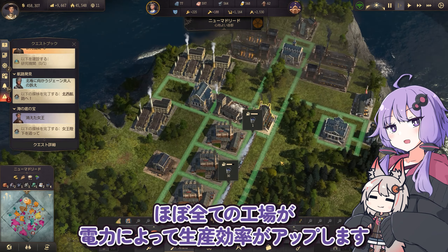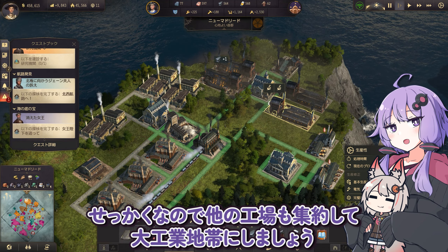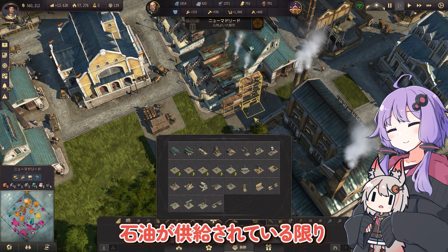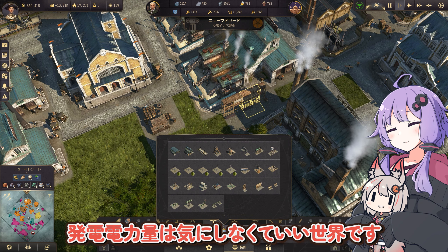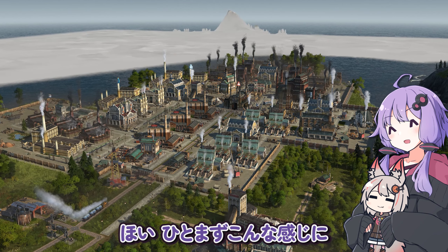電線は道路と一体化してるね。ほぼすべての工場が電力によって生産効率がアップします。せっかくなので他の工場も集約して大工業地帯にしましょう。石油が供給されている限り発電電力量は気にしなくていい世界です。なんというテクノロジー。あったよ未来のエネルギーがここに。煙がもくもく。